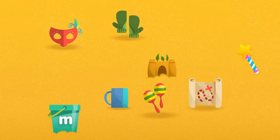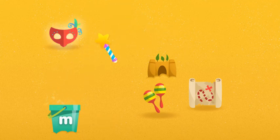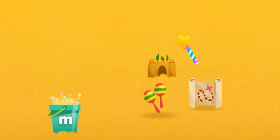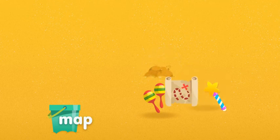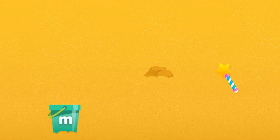Now into the bucket they go. Click on each one. To put something in the bucket, click on it. Go ahead. Mug. Mittens. Mask. Map. Maracas. The letter M.